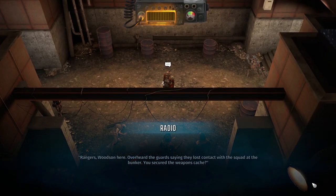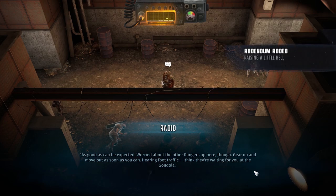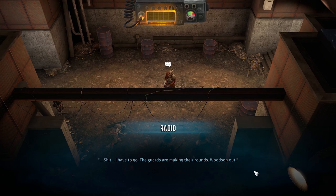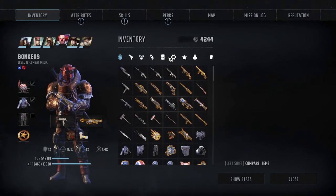Rangers, what's in here? Overheard the guards saying they lost contact with the squad at the bunker. You secured the weapons cache? Affirmative. What's your status? As good as can be expected. I'm worried about the other Rangers up here though. Gear up and move out as soon as you can — you're in foot traffic. I think they're waiting for you at the gondola. I have to go, the guards are making their rounds. Okay, let's do some quick damage control and then we'll see what all this got us.